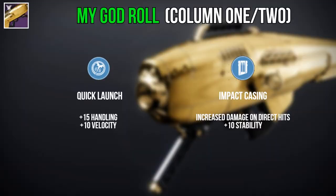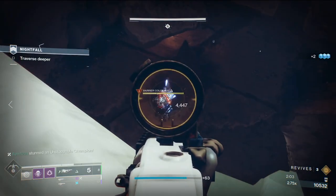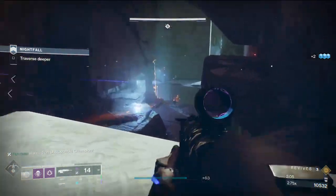The roll I'll be looking for is Quick Launch in Column 1, Impact Casing in Column 2, Demolitionist or Auto Loading Holster in Column 3, and Lasting Impression in Column 4. This combination will make for a DPS machine.